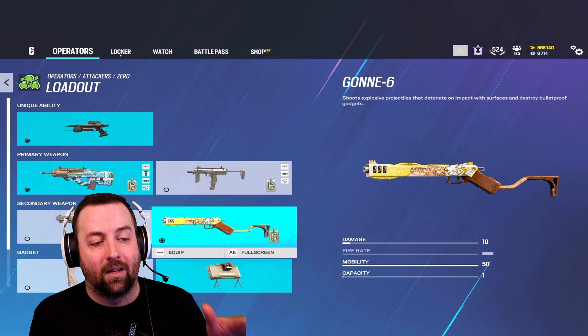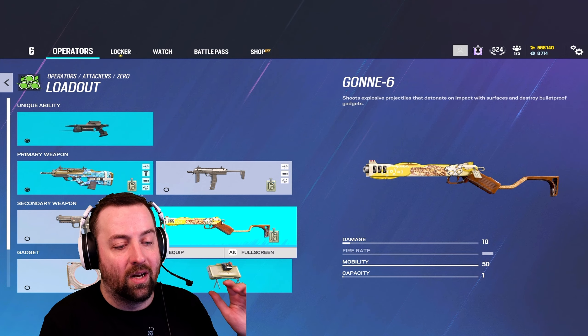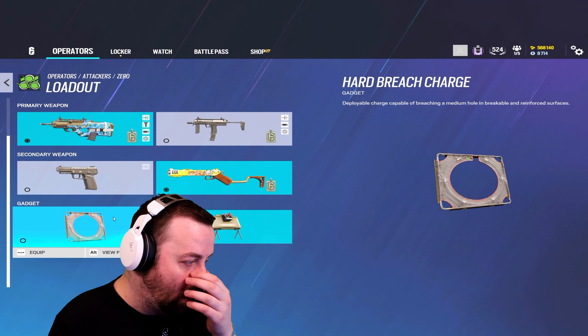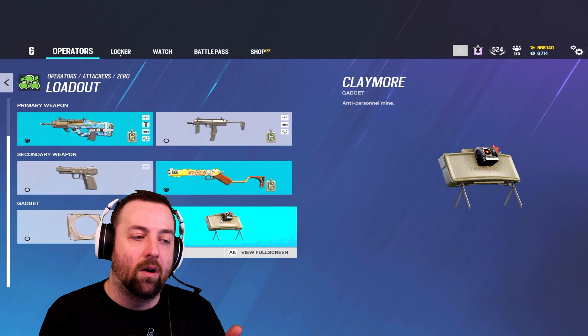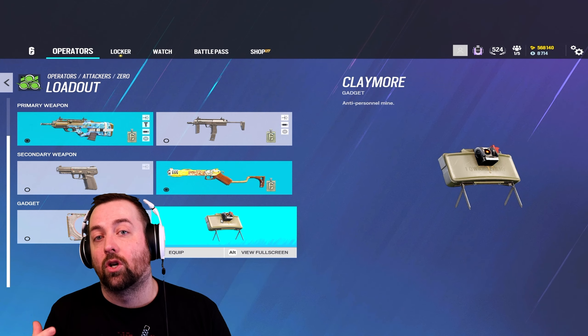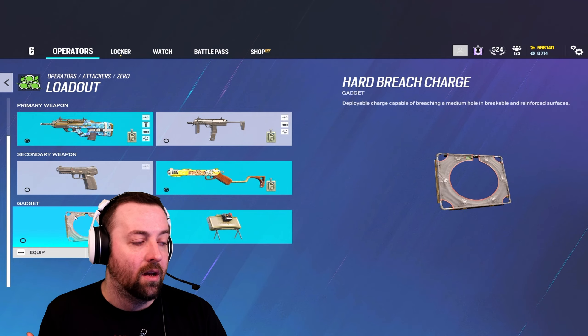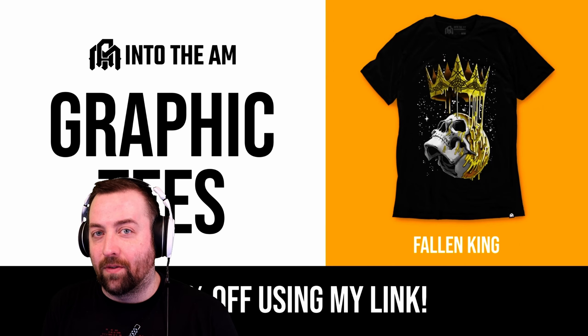For secondary, I love the way Zero holds pistol, but you also have the Gonsix. Sometimes you need to bring the Gonsix because it does help clear utility. The difference between the hard breach charge and claymore depends on what you plan to do. Claymore if you want reassurance that people aren't going to push you while you're on cameras. Hard breach charge if you're going inside the map and need to open up a hatch or use cameras for flank watch.